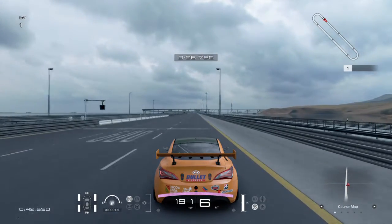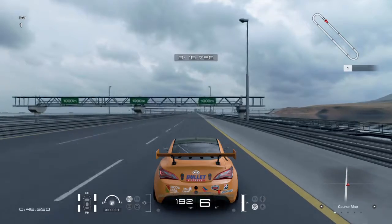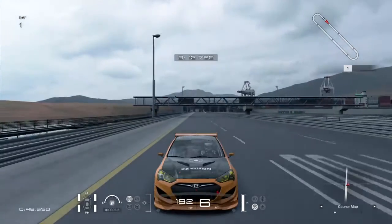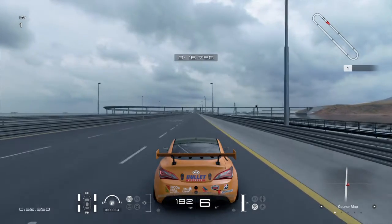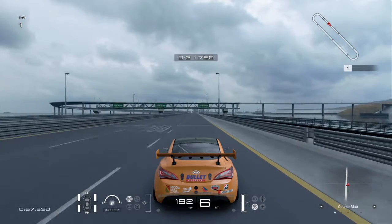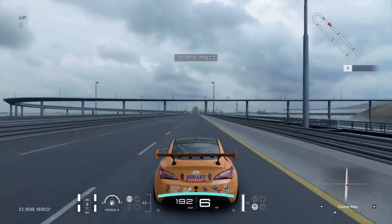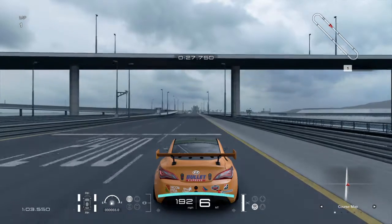Anyways, our Hyundai is off to a decent start with a top speed of 192 miles an hour. I didn't think we were going to be able to go any faster. So obviously, as you can tell, we're not going to be able to make the fastest lap time.